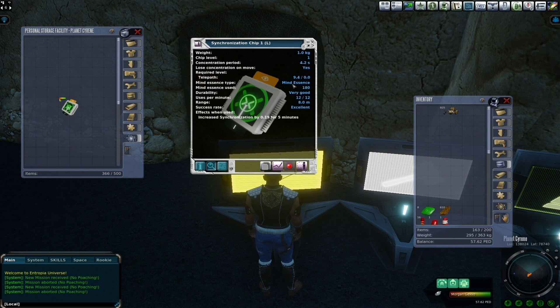You have to have the telepath skill, but a level 0.0 is sufficient. It requires mind essence — it uses 180 mind essence per click. Durability is very good. You can use it 12 times a minute. It has a range of 8 meters. So if you're going to be fapping somebody, you can hit them with the synchronization chip first, and then proceed to stand by with your fap to heal them whenever they need it.